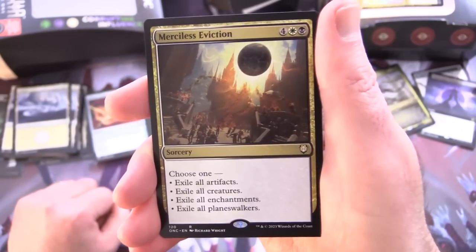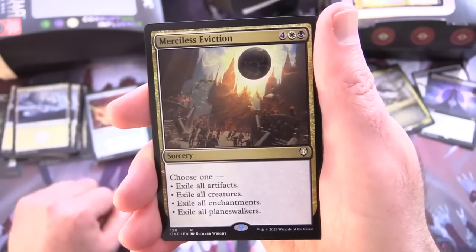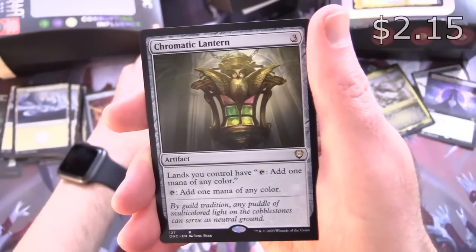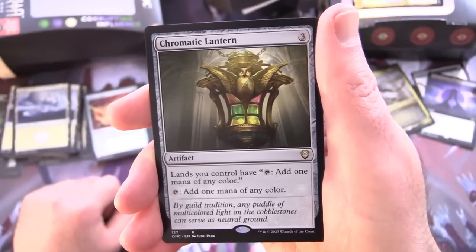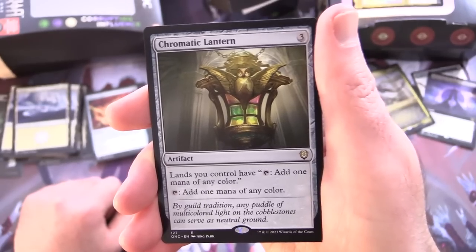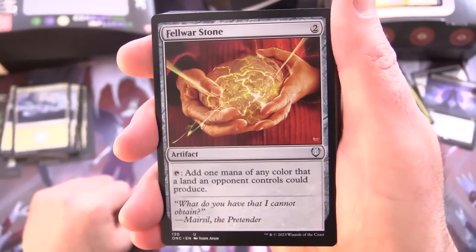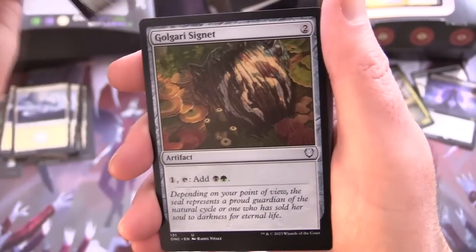Merciless Eviction — sorcery for 6, choose one: exile all artifacts, creatures, enchantments, or planeswalkers. Chromatic Lantern — artifact for 3, lands you control have tap to add 1 mana of any colour, and you can also tap it to add 1 mana of any colour — good for mana fixing. Felwar Stone — artifact for 2, tap to add 1 mana of any colour that a land an opponent controls could produce.